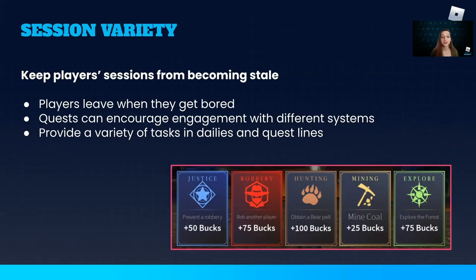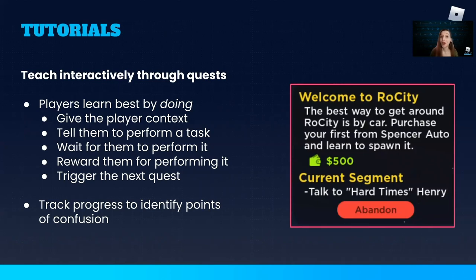Quests can also introduce variety into players' sessions by providing them with an assortment of tasks and goals to accomplish, drawing from different systems in the game — like these daily quests from the Wild West, which hit all of the game's major systems. If they're adequately rewarded, players will deviate from their habitual gameplay and try something new. That's important because it means all of your game systems are getting engagement, and players who might otherwise get bored doing the same thing every session are encouraged to mix things up.